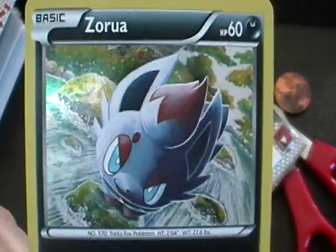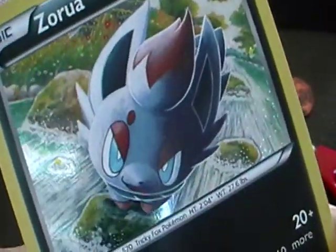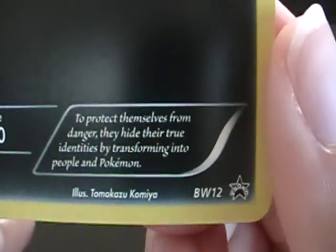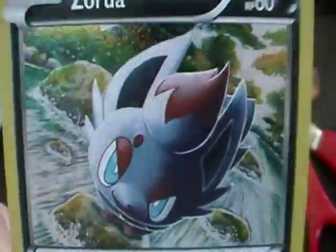And there you go, the Zerua hollow foil. He's running up the river. That's a cute attack. This is number 12, so this is the Zerua foil promo.